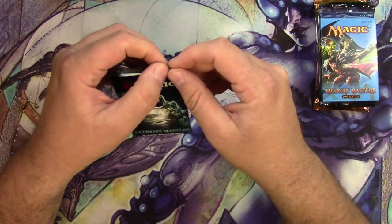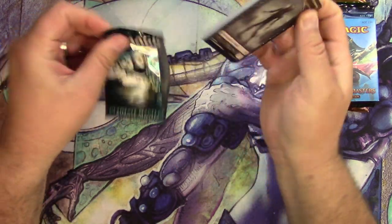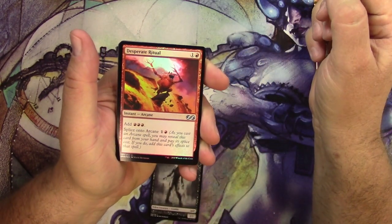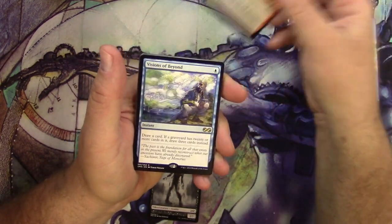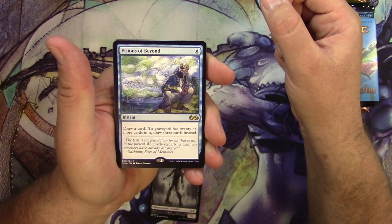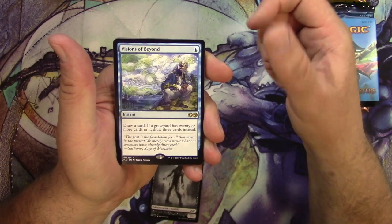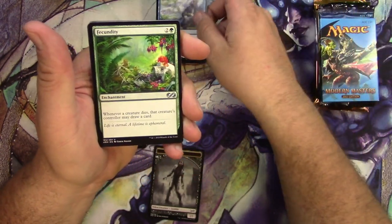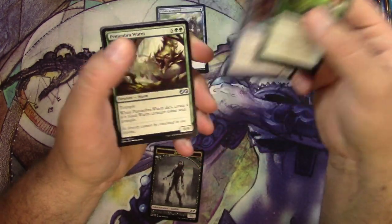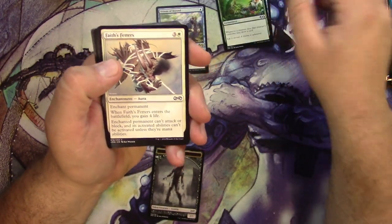Pack of Ultimate Masters to begin with. We got a Desperate Ritual in foil and a Visions of Beyond. For one blue mana, you can draw a card. If a graveyard has 20 or more cards in it, draw three cards instead. First rare. Uncommons: Fecundity, Iridescent Drake, and Penumbra Worm.